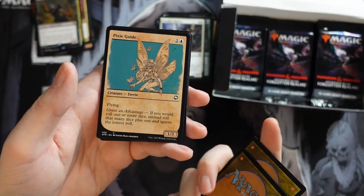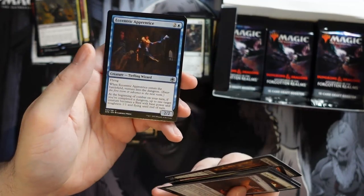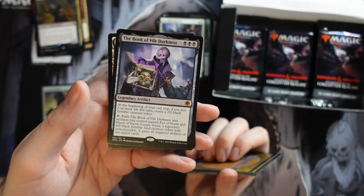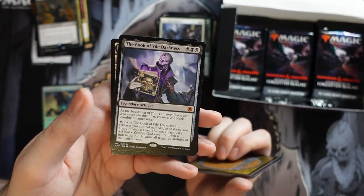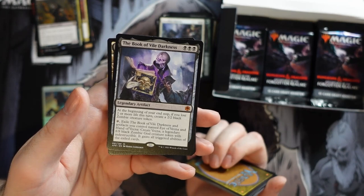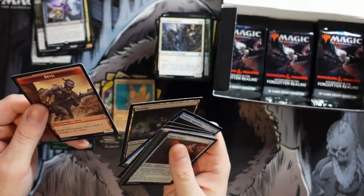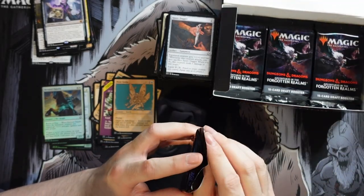Pixie Guide — I like it. Critical Hit — great name. And we hit Book of Vile Darkness as our mythic. Triple black: at the beginning of your end step, if you lost two or more life this turn, create a 2/2 black Zombie token. And if you control artifacts named Eye of Vecna and Hand of Vecna, create a Vecna legendary 8/8 black Zombie God creature token with indestructible that gains all triggered abilities of the exiled cards.